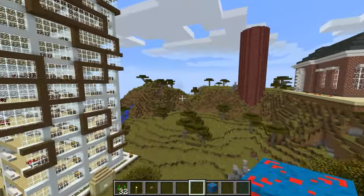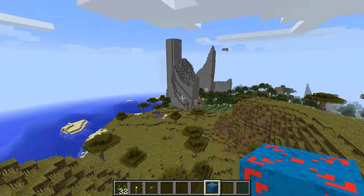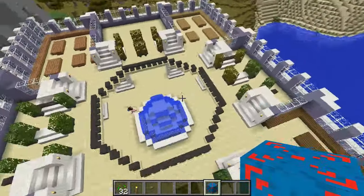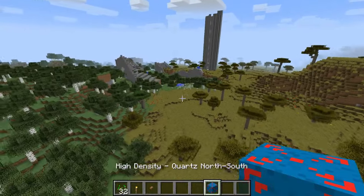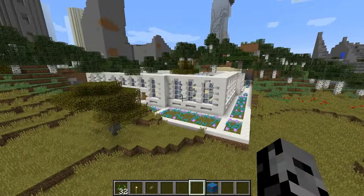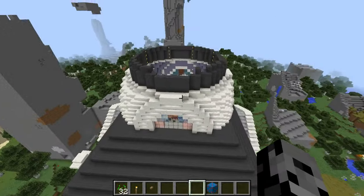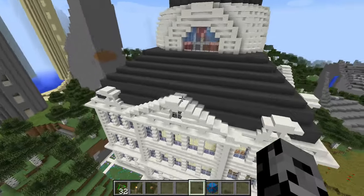We're on to shopping now — quartz north south and quartz east west. Let's head in this direction, we kinda ran out of room. Alright, we tried the one Jen got and it actually crashed us, but it looks pretty cool — there's like a courtyard up top and there's a fountain. I actually like this one. Alright, this one is quartz north to south. Come on — I just ruined the whole forest. This is pretty much the same one, just facing a different direction.